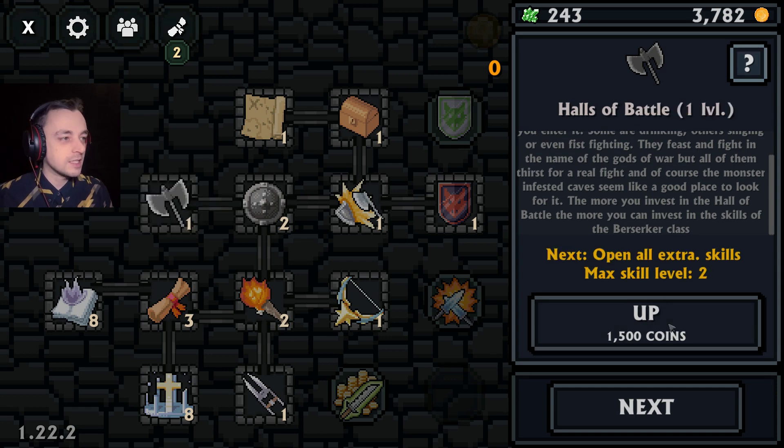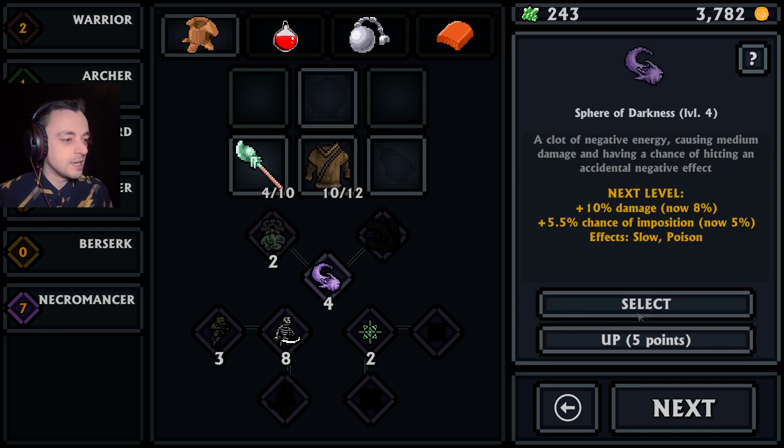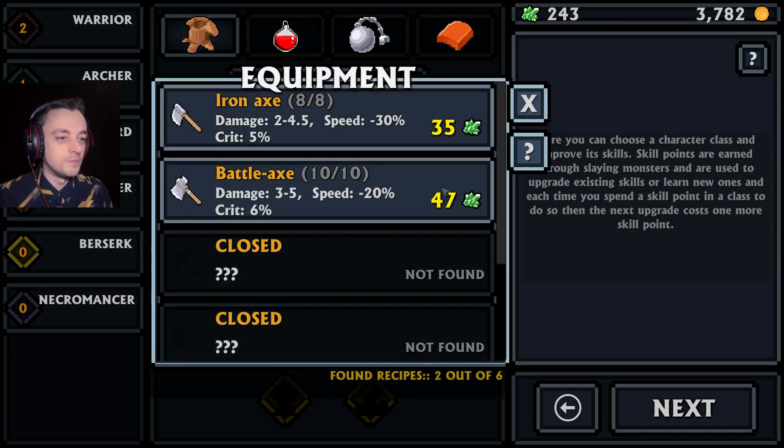The more you invest in the Halls of Battle, the more you can invest in the skills of the berserker class. Let's level that - we can have a level one berserker, and I should really try him. But we have seven points to put into our necromancer first. I can get more on this, which gives me an epically tiny amount more damage. Or I could level my golem, which is quite handy. I think I might level my golem - bit more life, bit more damage, it should last a bit longer now. Let's try the berserker out.